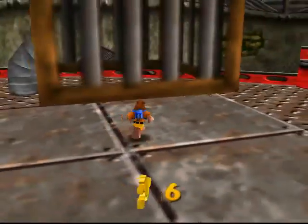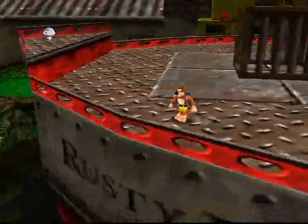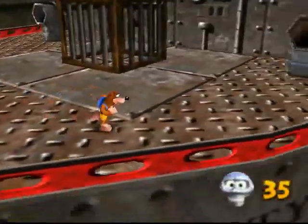You can't get trapped under that cage, because the crane waits until you move out of the way in order to lower the cage. Oh wow, we got a mumbo token there — I almost forgot about it completely.